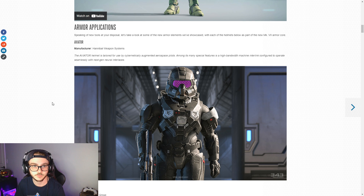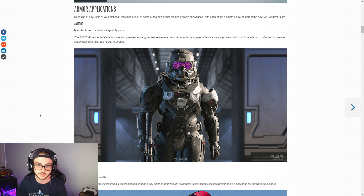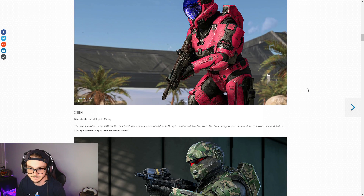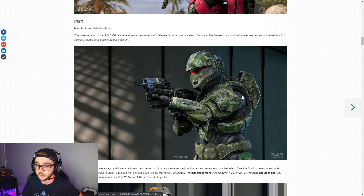Down here we've got some more stuff about the armor. We've got the Aviator - this guy right here. I don't know if that pattern is the visor or the visor from that helmet, I'm not sure exactly how much customization is involved. I'm not going to go super in-depth about all this stuff - I'm not a lore guy. But just looking at all this, the weapon coatings in particular, I think that's a really cool thing - giving you additional options to express yourself.